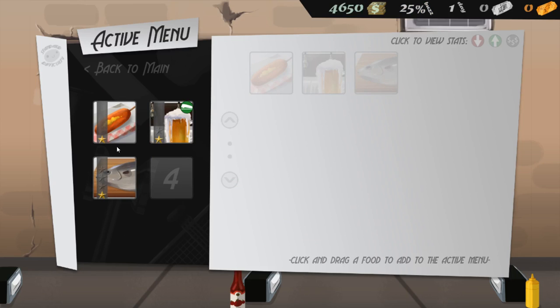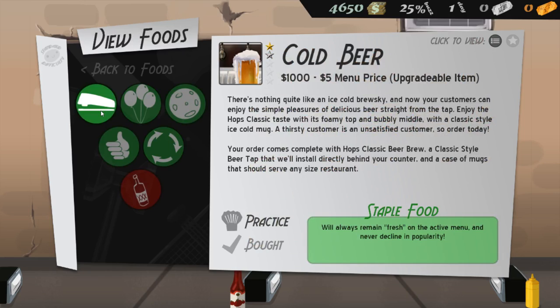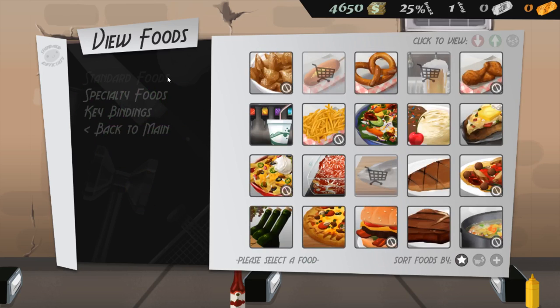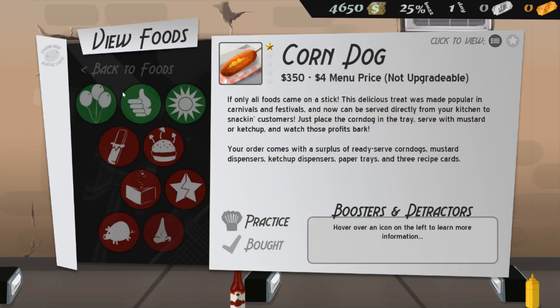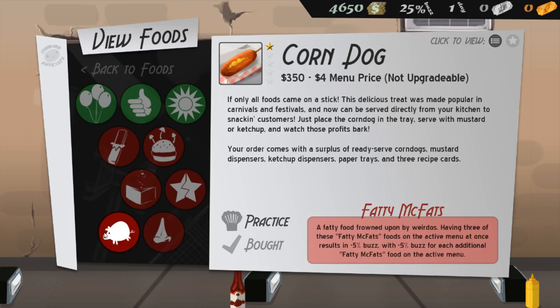You're probably wondering what's this weird green symbol? Well if we go to 'view by foods', the beer has different aspects about it. Once it's a staple food it will always remain fresh on the active menu and will never decline in popularity. But work liquor in an office tower like this one is generally frowned upon for some reason — it results in 5% negative buzz when it's on the active menu. For something like a corn dog, it's the perfect food for catering opportunities when they become available. It's simple food, generally easy to make. But it has bad aspects like munchies — generally considered snack food and not ordered during rush hours. It's never tipped and it's fast to make fat, which I believe if you have three of those on the active menu provides negative buzz. So you want to keep away from those.